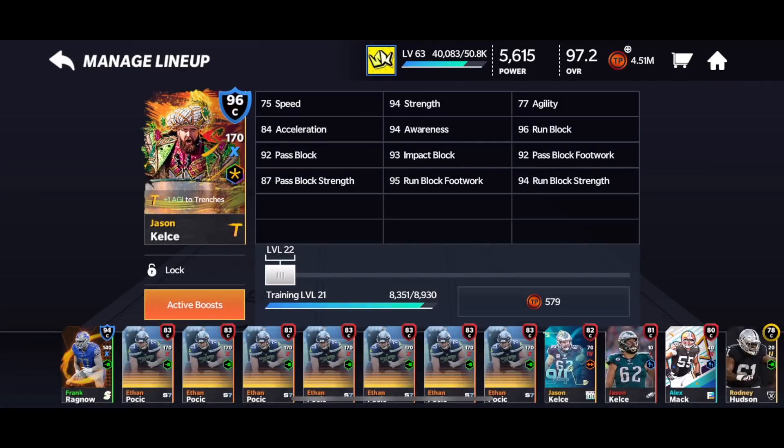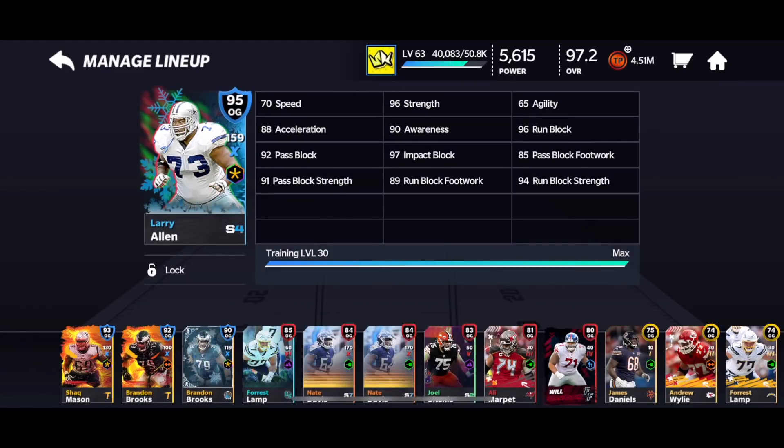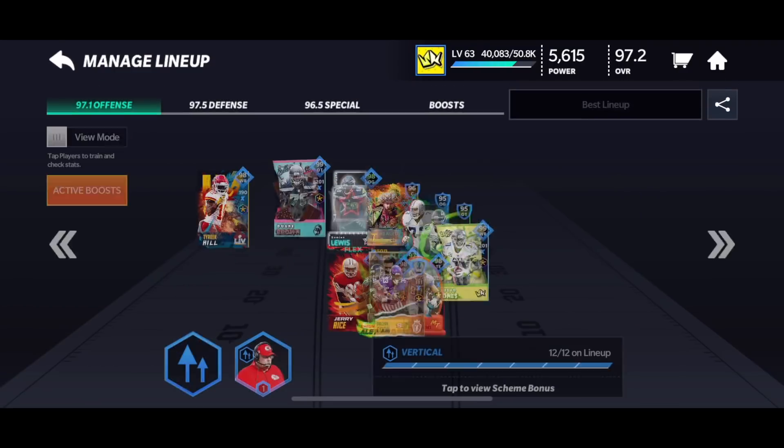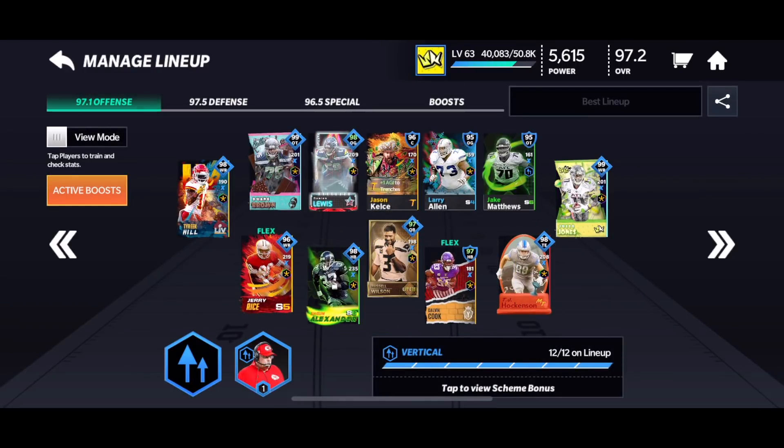99 run block on Damian Lewis is absolutely huge — really nice to have him on the offensive line. Our center hasn't changed — still got Travis Kelce. He gives plus one agility to trenches, though I don't think I have any other trench players. He's probably going to get replaced this month. Larry Allen is still here — 95 overall offensive guard, been here for about three to four months since season four around Christmas. He'll probably get replaced this month too. Jake Matthews I got right at the end of the field pass when I hit around 8,000 field pass points — ended up choosing him because I needed another offensive tackle.